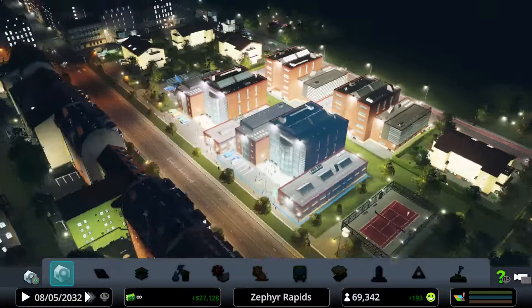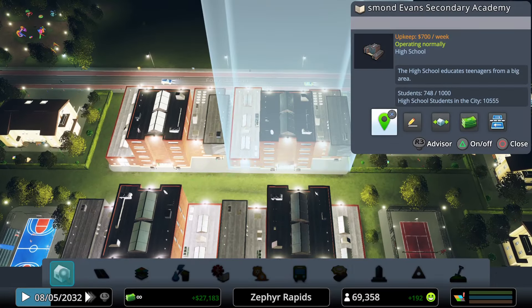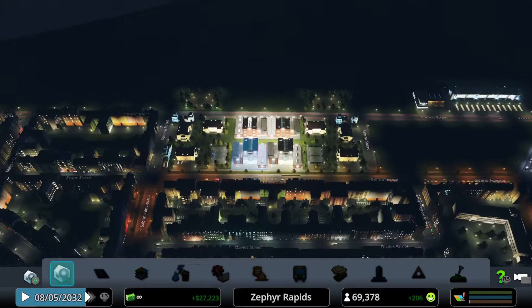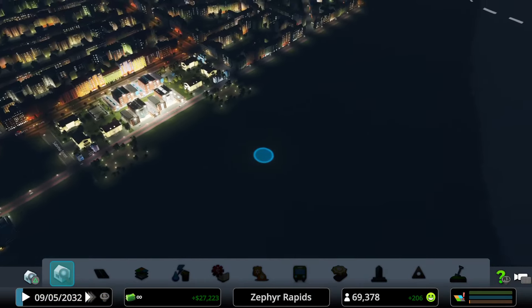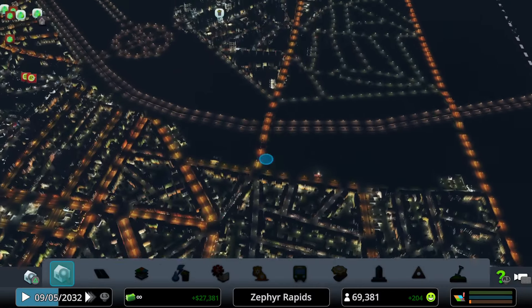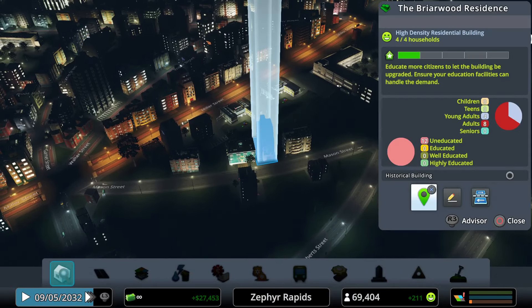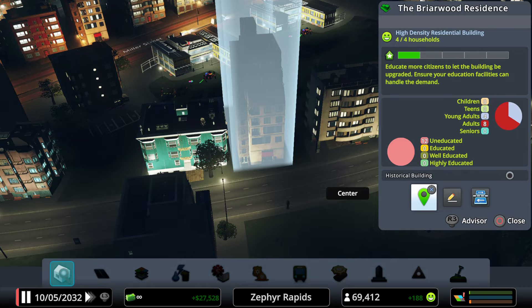The Desmond Evans secondary and primary academies are at full capacity — finally. In Mendoza, the Briarwood Residence houses eight adults and four young adults, all uneducated, in what appears to be a fairly affordable apartment complex.